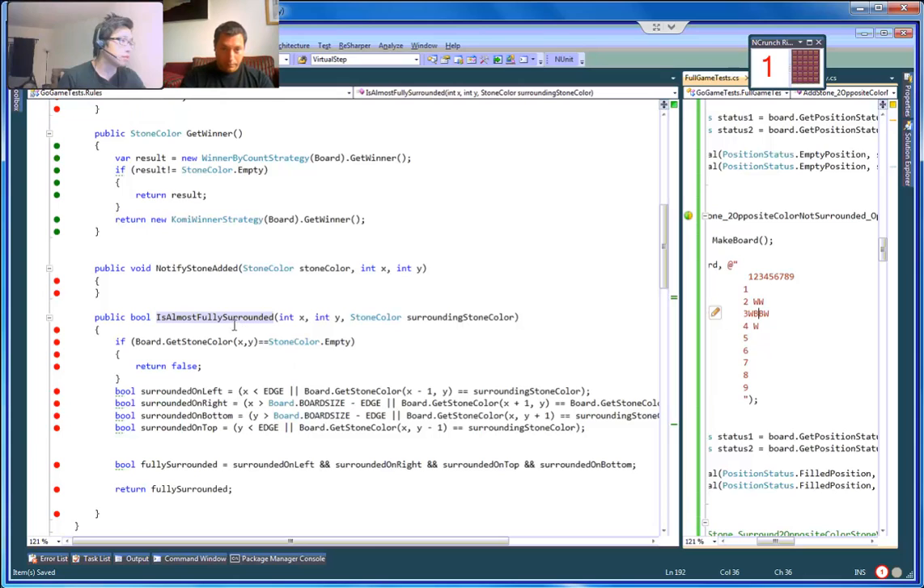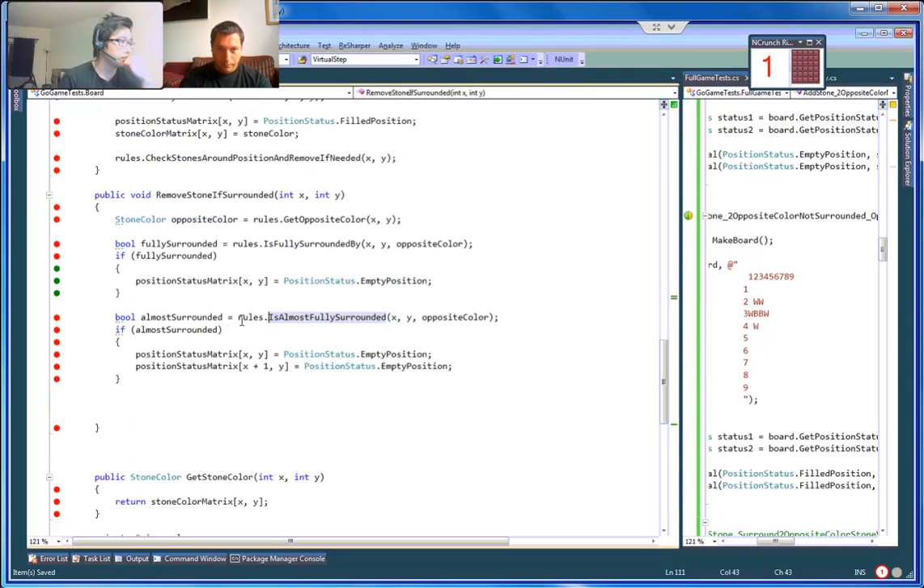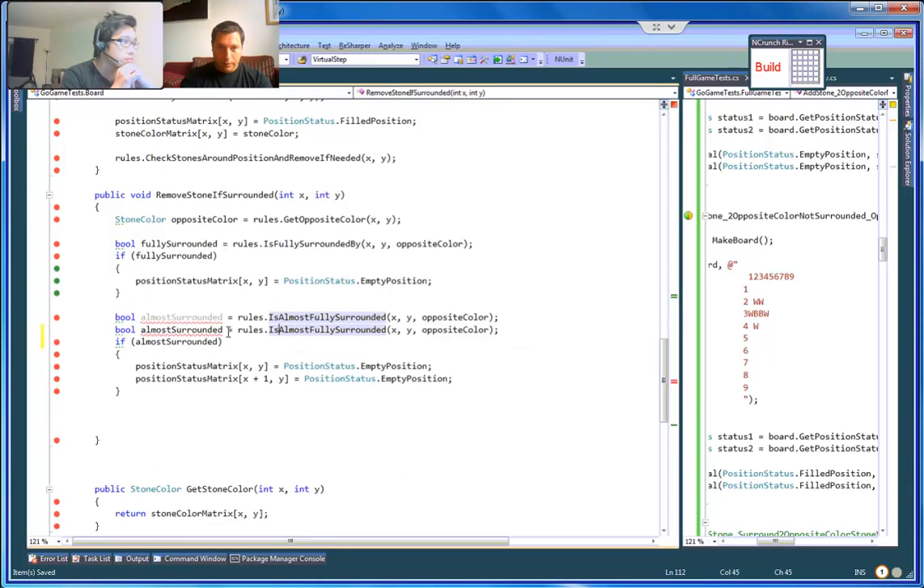Maybe use out-x and out-y for that. Would that be too complicated? It's 'almost surrounded' — to the left should be x minus one, right? I meant to the right. Oh, to the right here — x plus one.